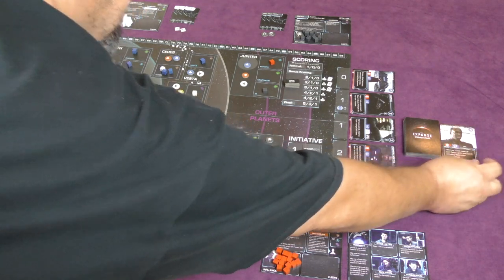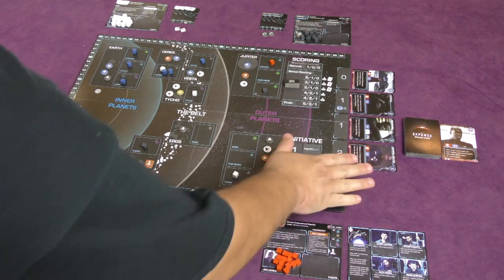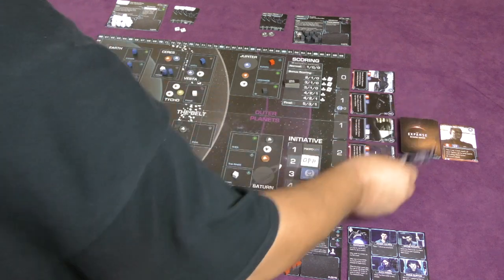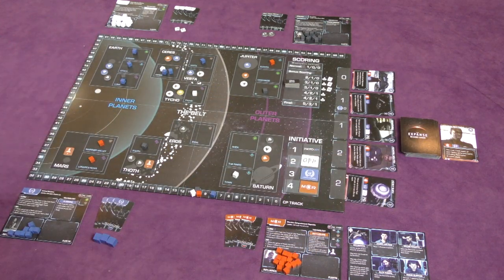That is the extent of the event card — it goes into the discard pile. Any gaps in the track shift up; since the hole is at the end it simply refills, and play passes to the OPA's turn.